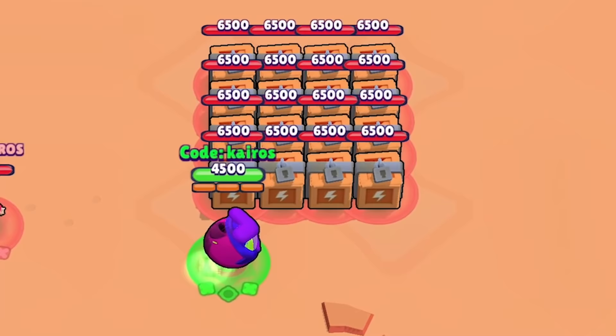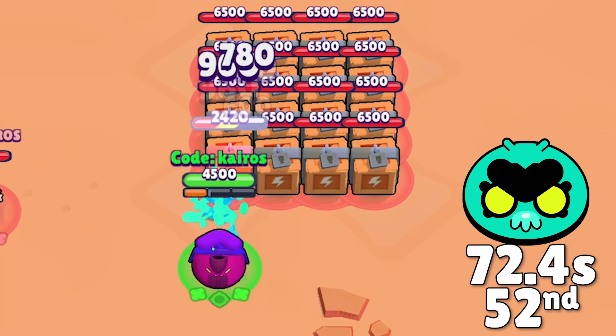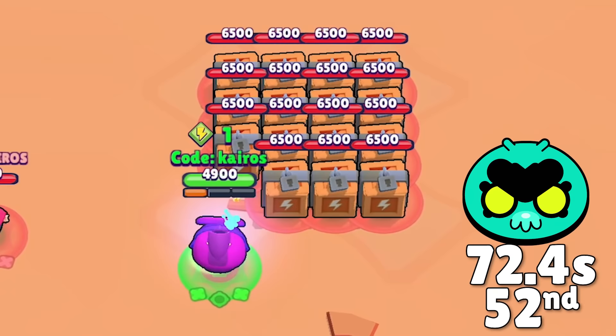Next we got Eve, and her hatchlings don't actually target boxes, so her super and her gadget are useless. She takes 1 minute and 12 seconds to get rid of them and takes 50th place.